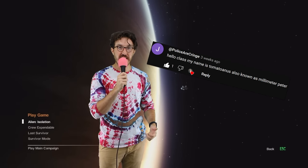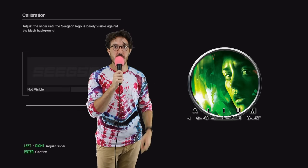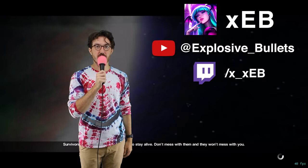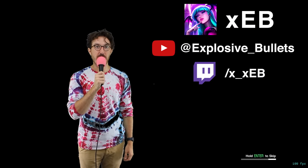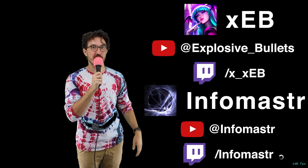Hello everyone, my name's Tomatoanus, also known as Millimeter Peter, and today we're going over a segmented Any% run of Alien Isolation, and just how the world record holder Zeb beats the game in 22 minutes. Zeb put together this run special for this video, and he and another Alien Isolation community member named InfoMaster also helped with writing the script to make sure it's all as accurate as possible.